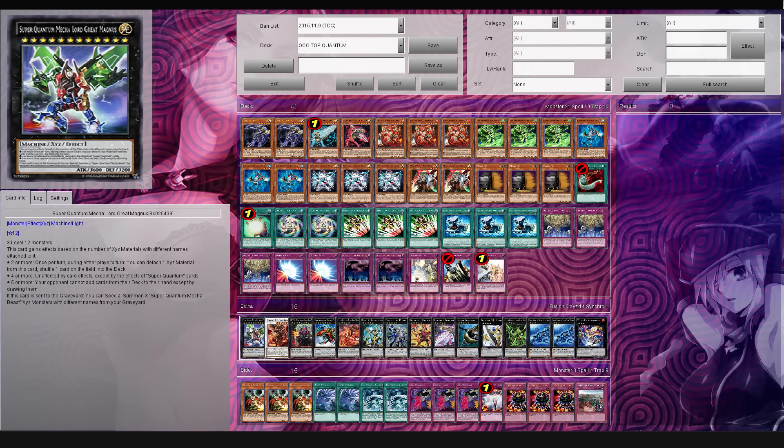Because it's unaffected by card effects, except for Super Quantum cards. So unless your opponent is going to bust out a Magna Liger, you pretty much have full reign to just attack your opponent, and they can't do anything about it. Pretty good stuff indeed.